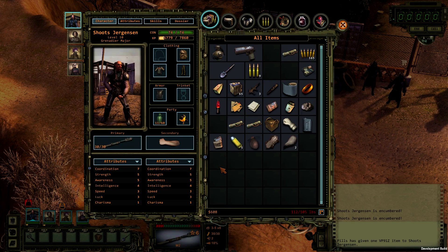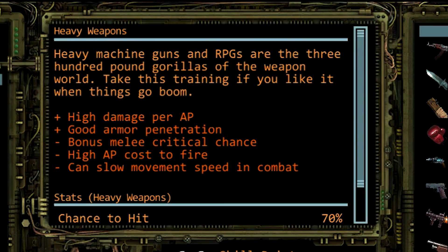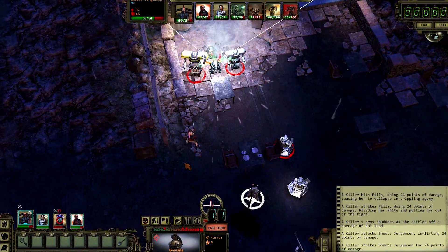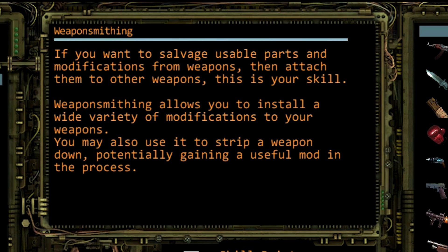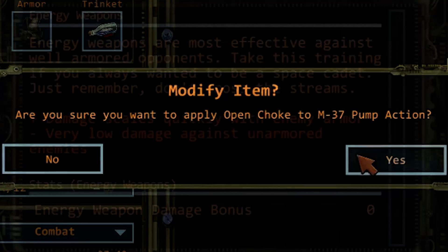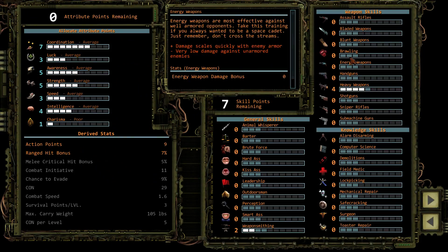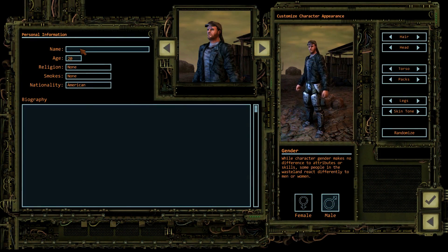They call him heavy weapons for a reason. Let's move on to skills. Heavy weapons ensures that our man is good with a wide variety of machine guns, grenades, rocket launchers, and more. Weaponsmithing lets him strip down guns he doesn't need for parts and use those parts to add mods to the guns he wants to keep and use. It's also good to have a fallback skill — a point in brawling will work well together with his upgraded strength and awareness.